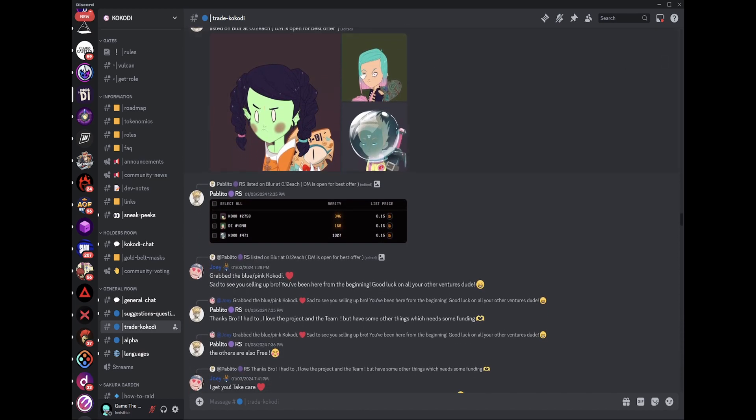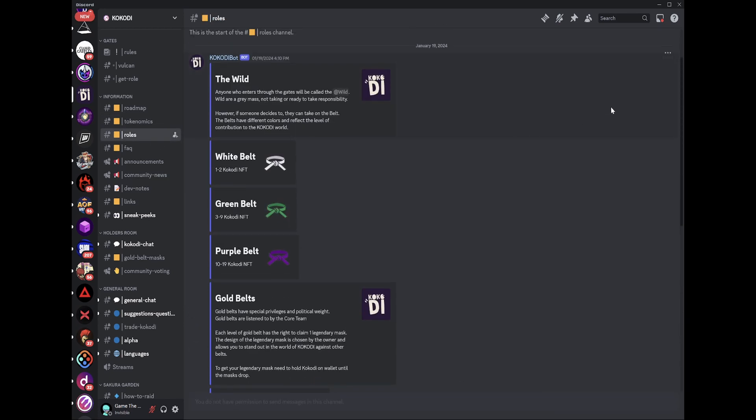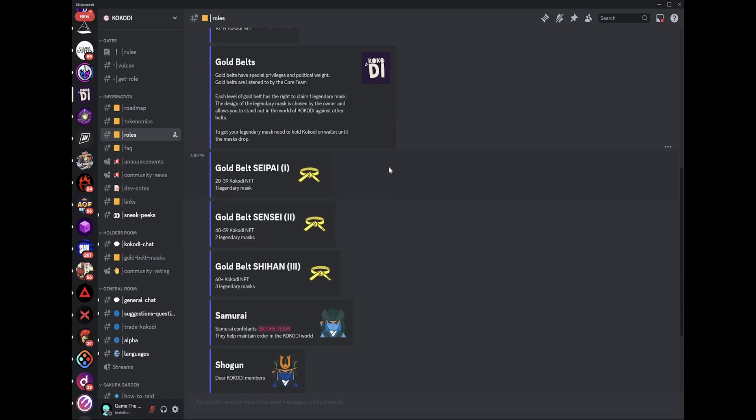There is also a Belt Color Roll system in the Discord for Kokodi NFT holders, which provides increased privileges the more NFTs you own. Whales who own more than 20 will get the Gold Belt Roll and even receive a Legendary Mask, which provides increased utility as well as priority communication and influence with the team.